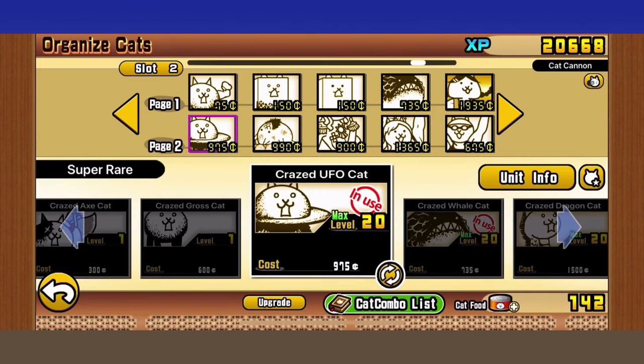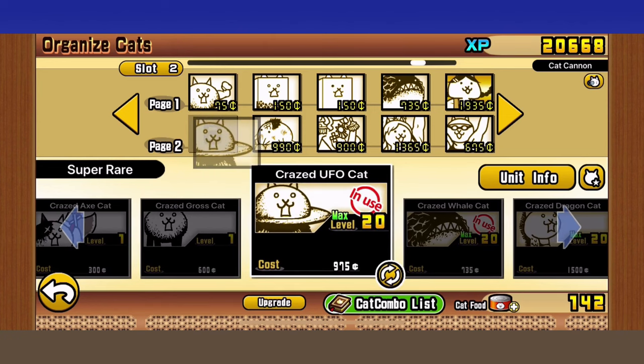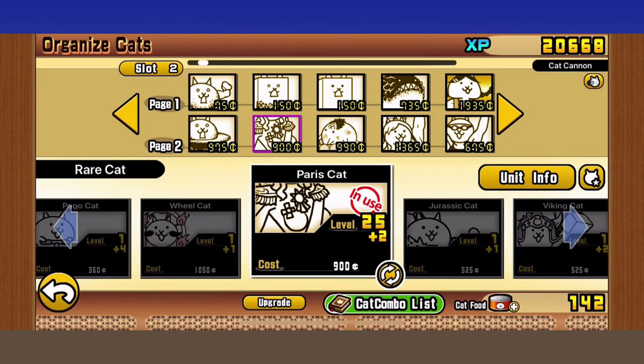Now the most important part of the lineup: your auto counters. The autos are the real problem in this stage. Every single wave of autos will decide your fate for the rest of the battle, so you need to be prepared for every autowave. You don't want to run out of cash, you want to efficiently take out the autos without wasting time, and you need enough range so your units don't get brutalized by the Crazed Lizard.